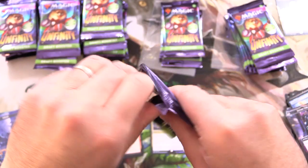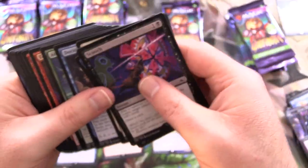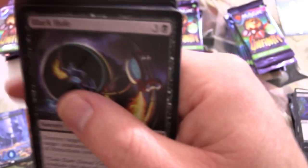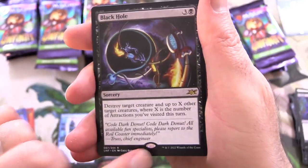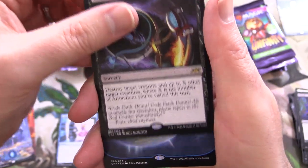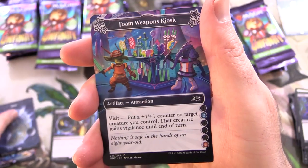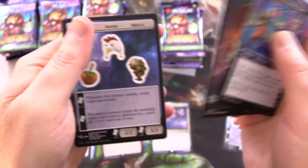Have you cracked open any Unfinity? What do you think of the set? I hear it's a fun draft experience — very much a silly thing, you don't need to take it that seriously. Except if you're in a tournament and you've got one like this — real black border with the regular stamp, that is legal in Commander and other Eternal formats. So that was Black Hole. We've got an island. Squirrel tokens are always fun.